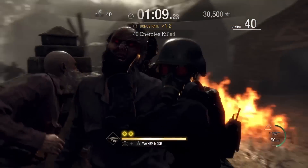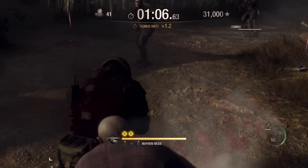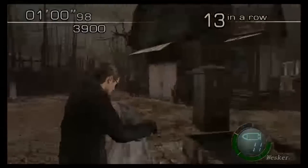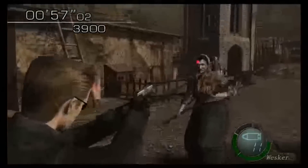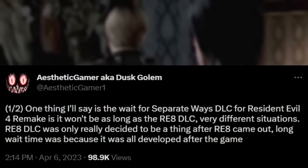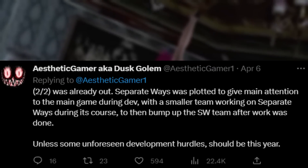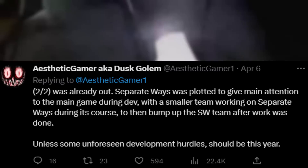The datamine got exactly right the descriptions for the village, castle, and island sections in Mercenaries, and I wouldn't be surprised if the docks, Ada and her alternate butterfly costume, Leon's pinstripe costume, and Wesker become playable once her DLC arrives. As to when that will happen, there isn't a release date for the mode yet, although Dusk Golem — a popular leaker with a pretty good track record for Resident Evil leaks — tweeted that Separate Ways has been in development even before Resident Evil 4 Remake released, and reports we could potentially see the mode drop later this year.